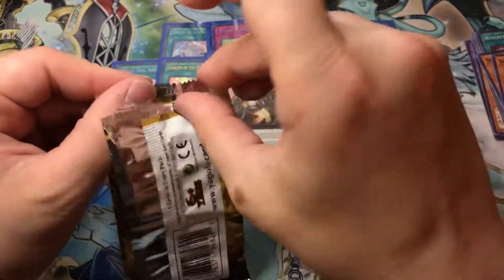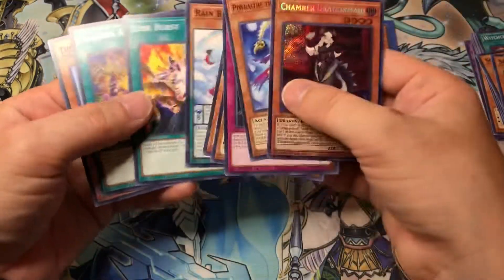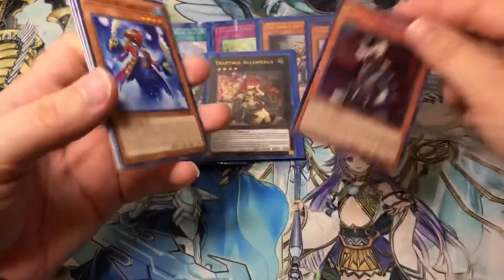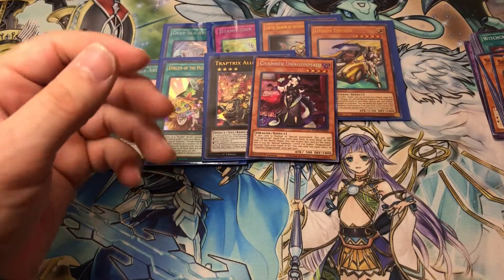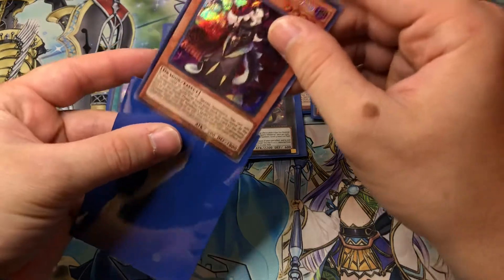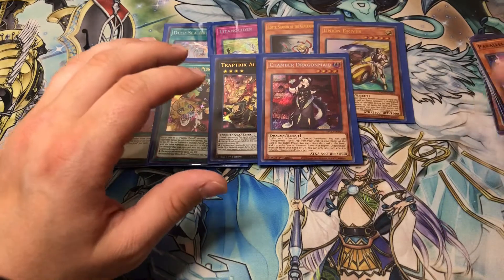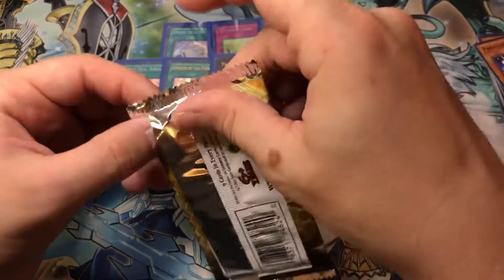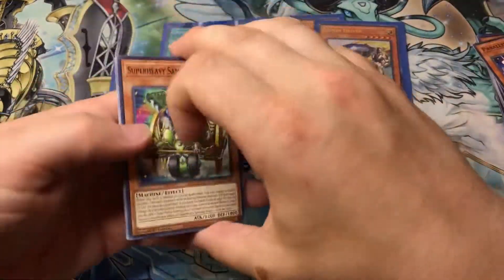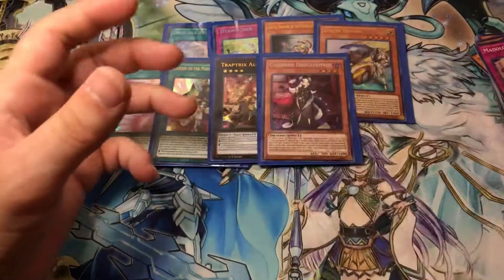Chamber Dragon Maid - okay, I guess. Basically pulled every Secret and Ultra that I did not want to pull. That's kind of depressing. Whatever. Maybe there's still a chance to get one more Secret and we'll get like an Access Code Talker or something. Madulce Promenade - good card. Dolce are a pretty good deck, very expensive but very good.